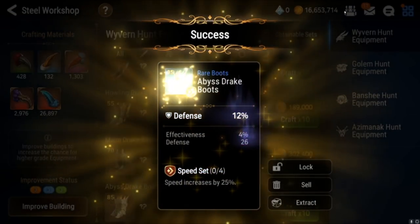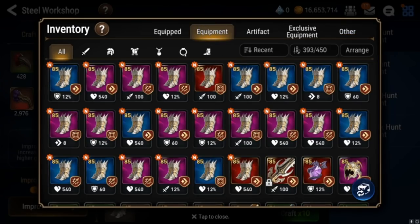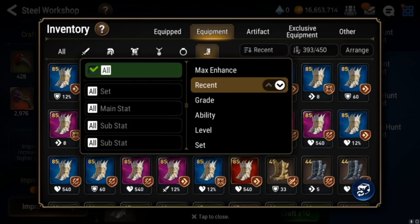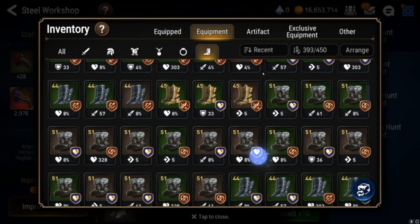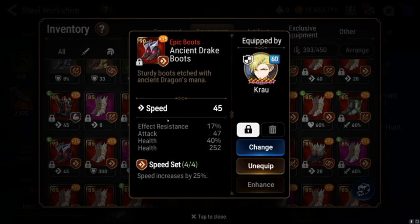You'll end up with a pair of boots like the ones on my character right now, which I can show you real quick. See, like these — you wouldn't expect these to roll well, but just the fact that it's speed set speed boots and it was red, there was so much room for this to roll garbage, but it rolled nicely. So be on the lookout for boots like this.